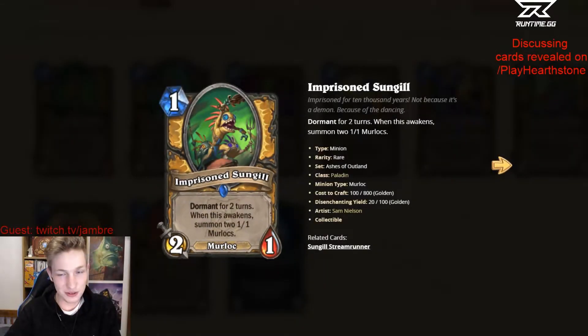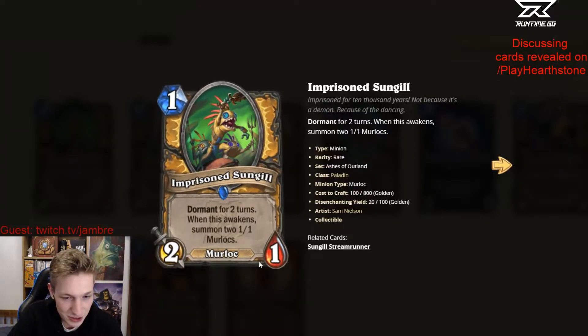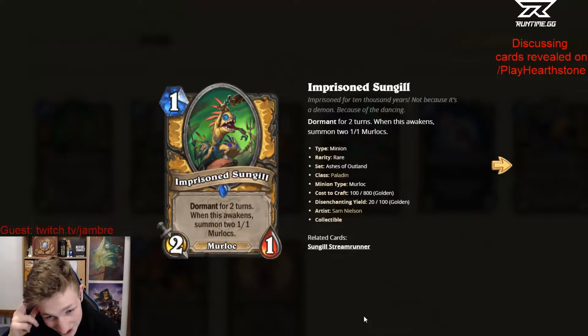We'll start with Pounding guys. First card: Imprisoned Sungil. Dormant for two turns. When this awakens, summon 2/1/1 Murlocs — it's kind of like an extra 2/2, right? But you have to wait two turns. What do you think of these dormant two-turn cards?